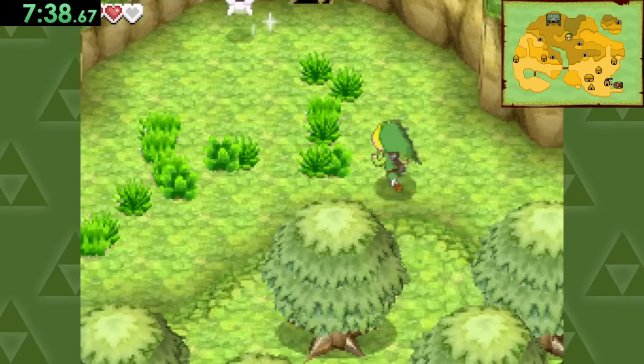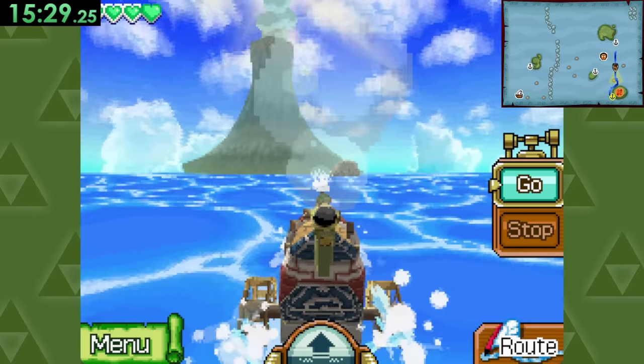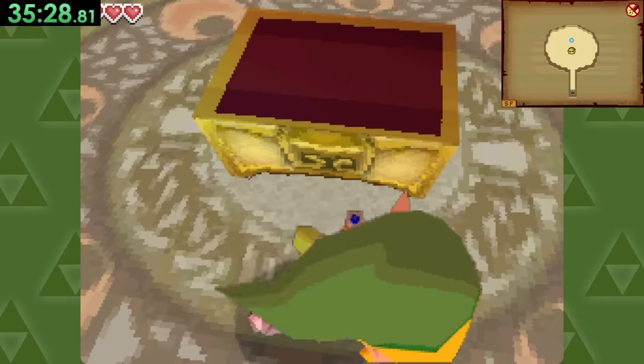Onto Phantom Hourglass, where we'll make our way through the intro island, make a new friend, and set sail across the Great Frog Sea to get to the first dungeon. Once we're inside, we'll very quickly take some important speedrunning notes, make our way through the dungeon, and defeat the boss to get a life.